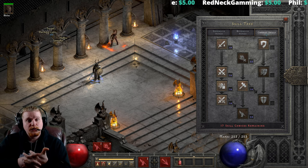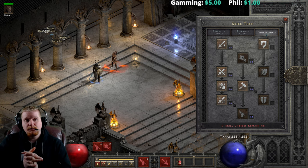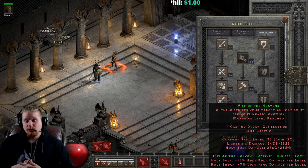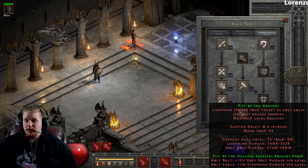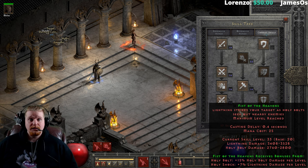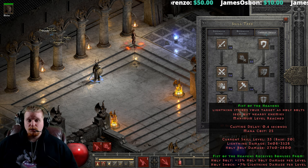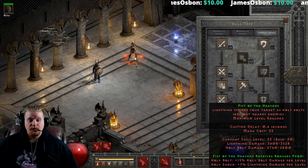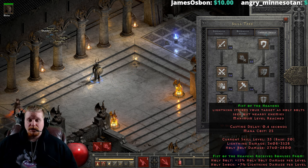Hello guys and gals, welcome to another episode of Skills and Abilities. Today we're looking at the paladin combat skill Fist of the Heavens. Until recently it was mainly only used in PvP due to a really long casting delay, but it has been changed — it now only has a 0.4 second casting delay, which is way better than before. It also got some pretty nice buffs in the form of holy bolt increases.